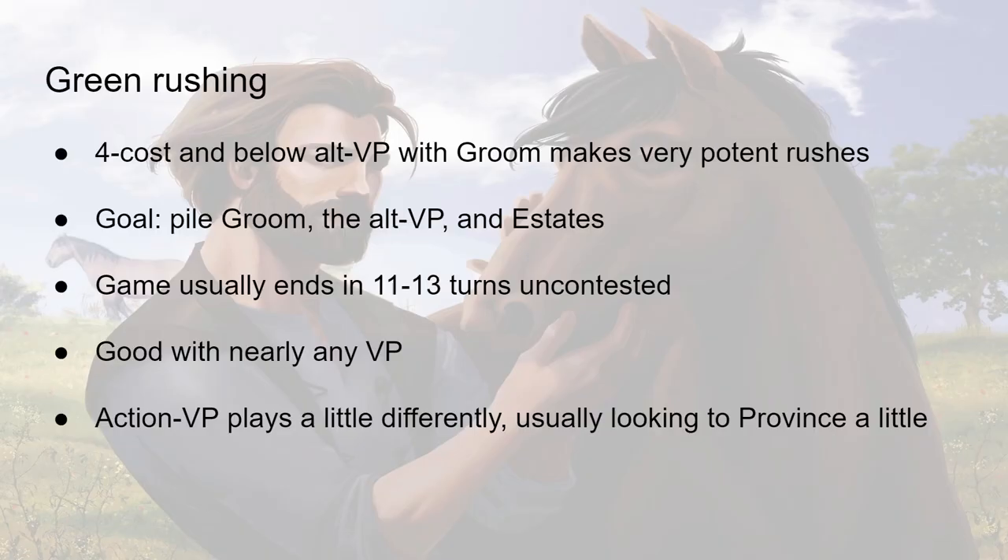So you've seen a fast start — but how about a fast end too? This is where, if there's a green card costing four or below, you're going to be playing a Groom Green Rush most likely. Four-cost-and-below VP with Groom is going to be a Rush pretty much every time you see it. There will be some exceptions, but most of the time you're going to be trying to pile Groom, the VP card, and Estates as fast as possible.